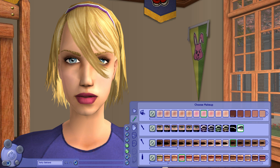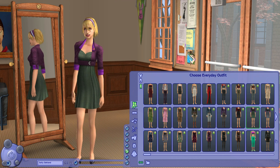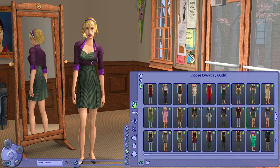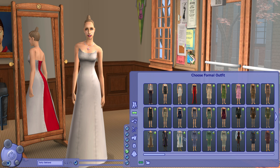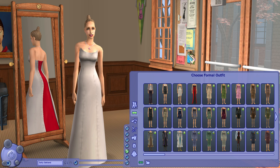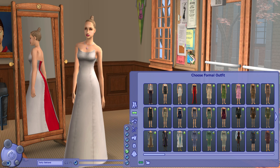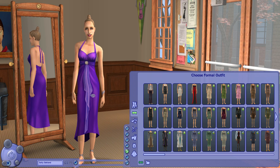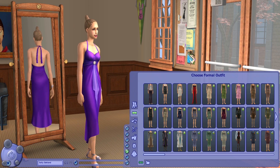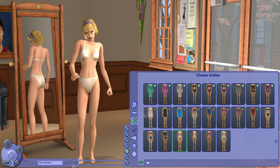Now Sally looks cute. She looks like a college student; she looks like she's going to get stuff done. This outfit's got to go. There we go, there is Sally — she's looking super cute. Oh my God, why did her hair change to that? She's going to have cornrows in her formal. Maybe she won't change into her formal, or maybe we'll have to go to the mirror in game and change it.